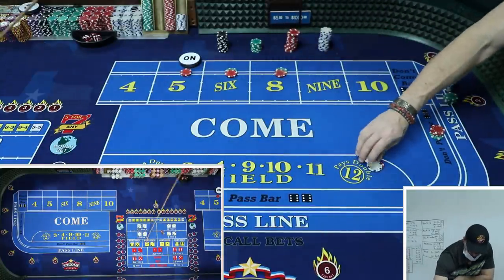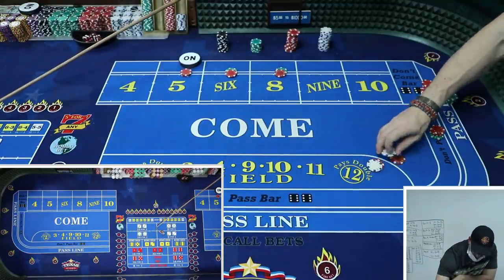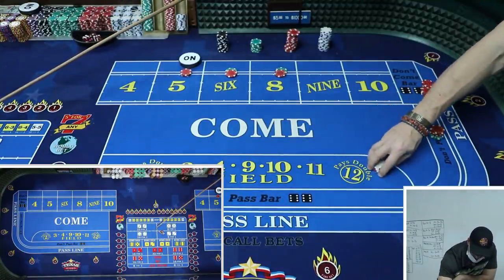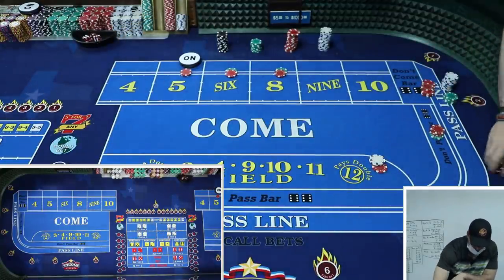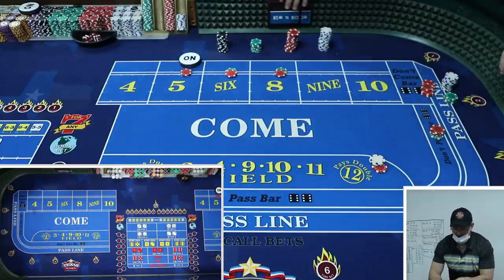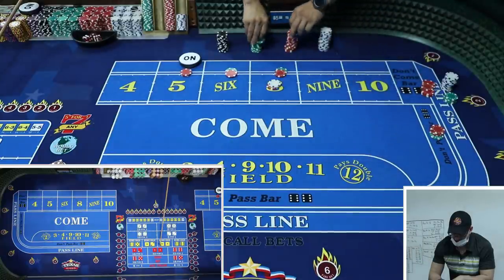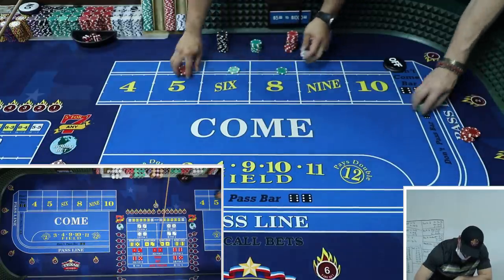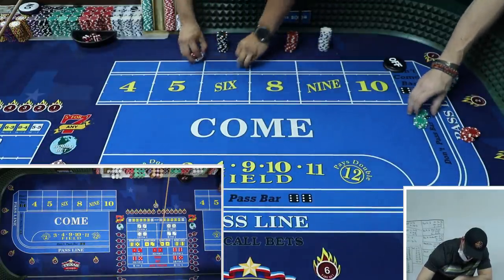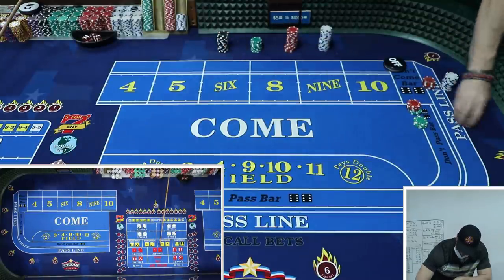We need to press up this field and come up with a little progression. That's disappointing - I really should have pressed up there. Let's see how I did after that one roll. I was given $200 - look at that, $175 back. That's $200, so that's not bad. These hedging systems, especially with constructive play, are very useful to stay alive. You don't win a whole lot but you can grind it out.